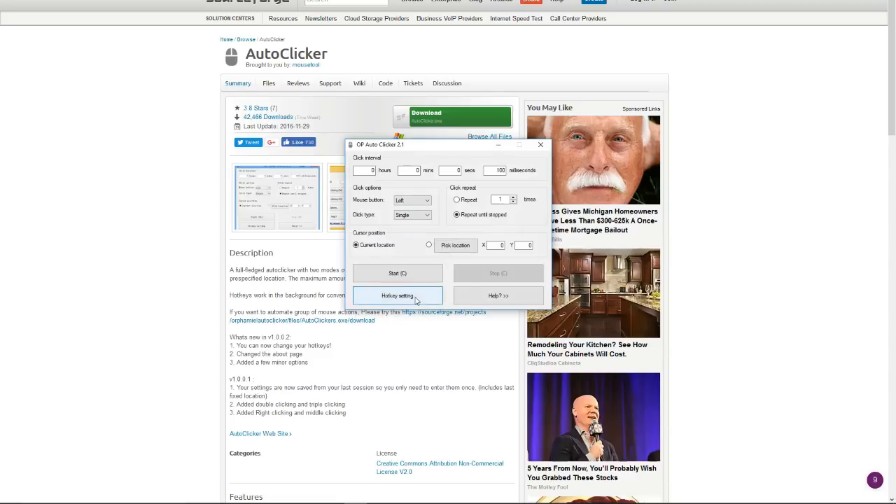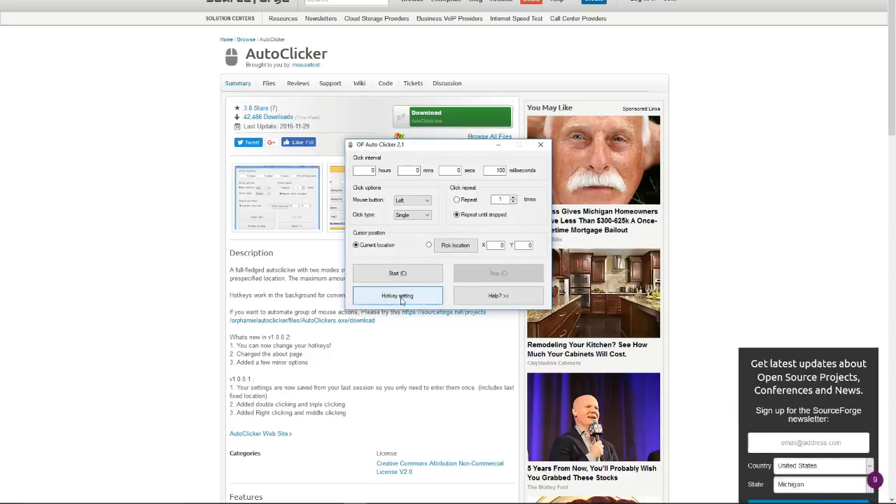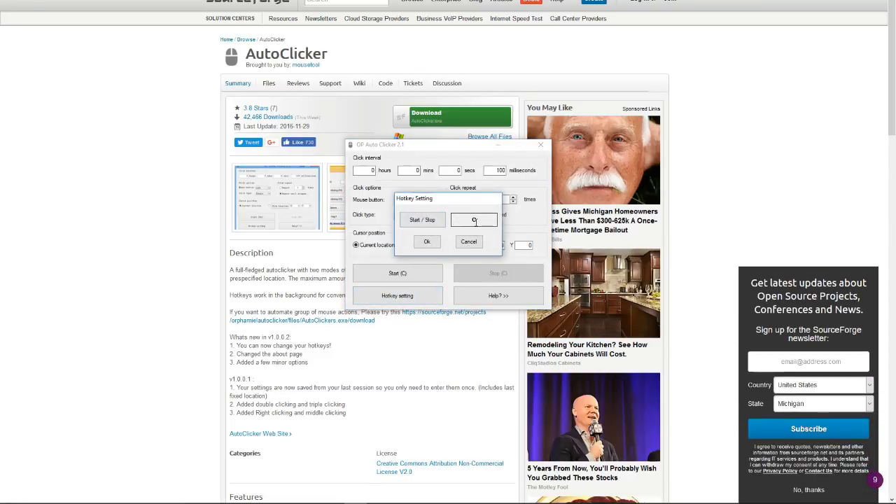I already have it downloaded so I'll show you what it looks like when it loads up. You can change the hotkey setting — click on the hotkey setting and this will allow it to start and stop. I set it as C to start and C to stop because that's what I use.